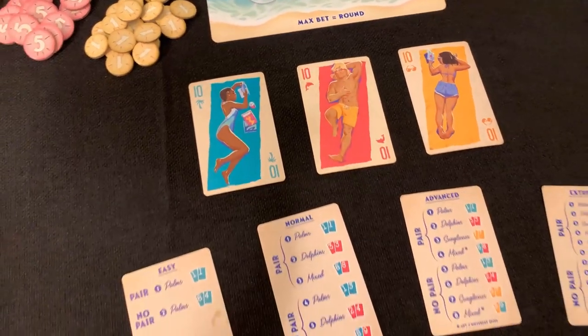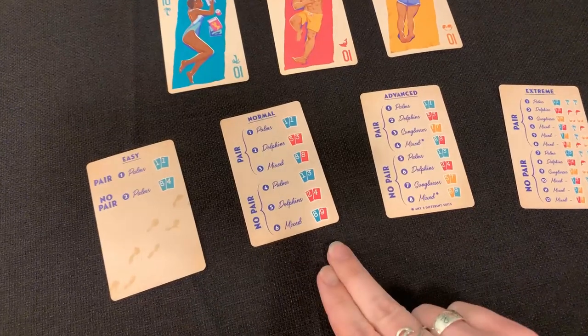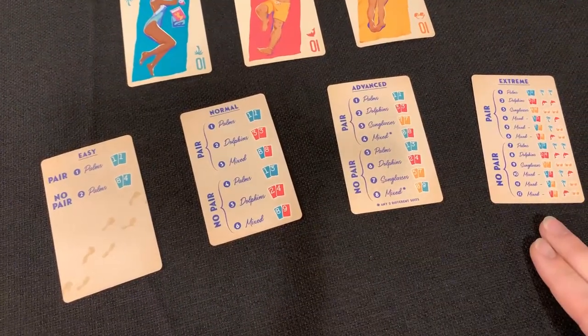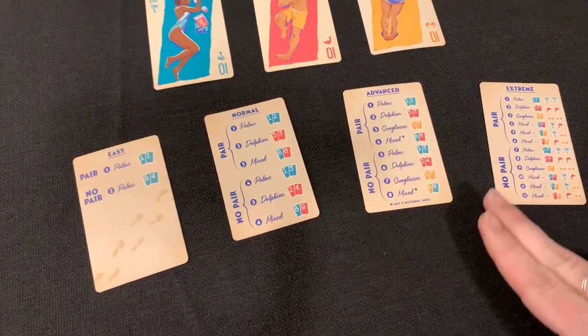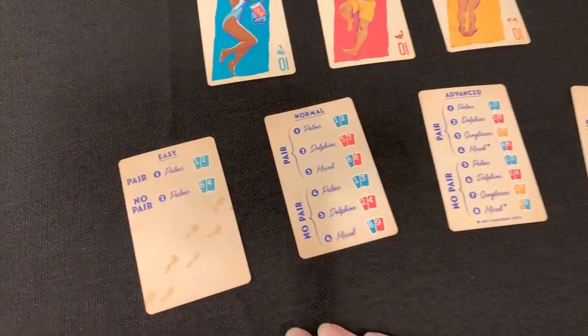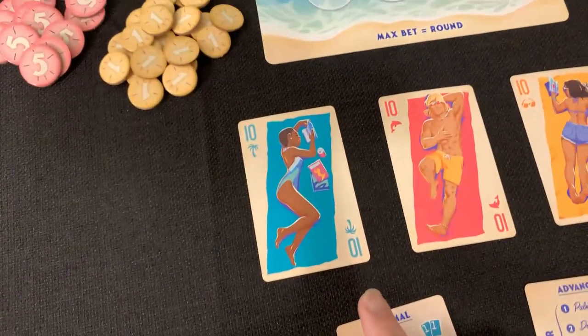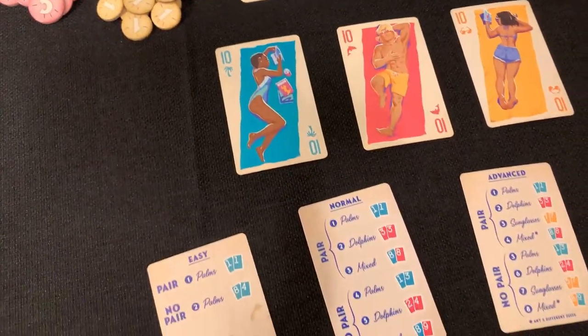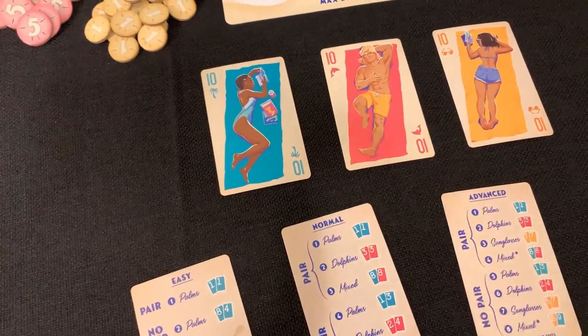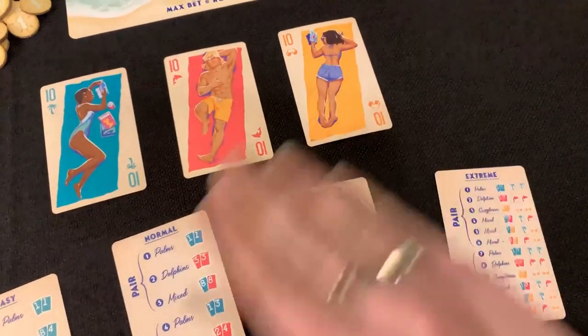When you play, you will choose one of four modes: Easy, Normal, Advanced, or Extreme. Depending on which one you pick, you will use the suits that apply to that mode. In Easy mode you only play with the palms. In Normal mode you play with the palms and the dolphins. In both Advanced and Extreme mode you play with all three suits.